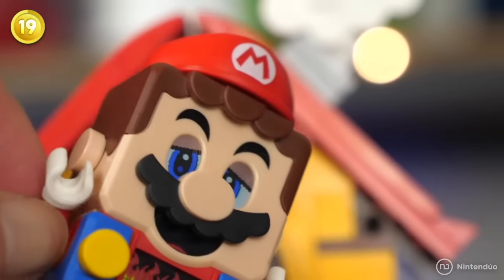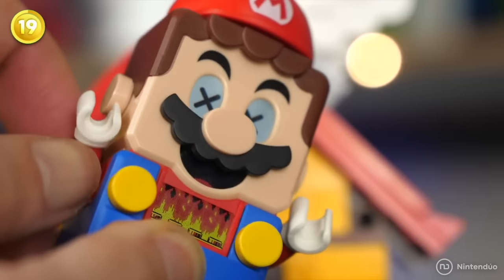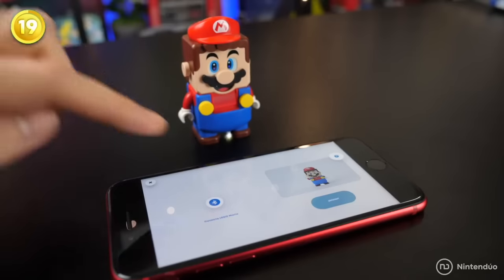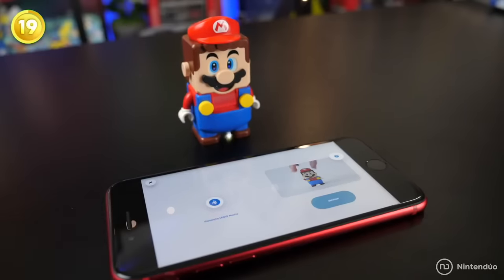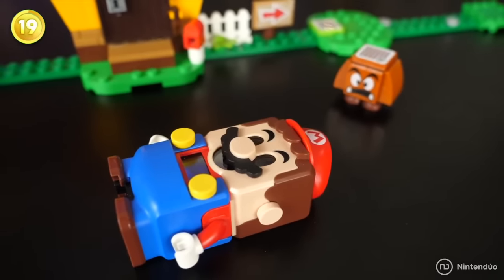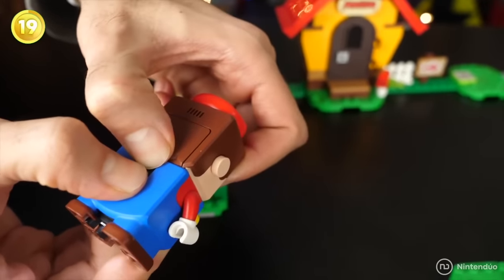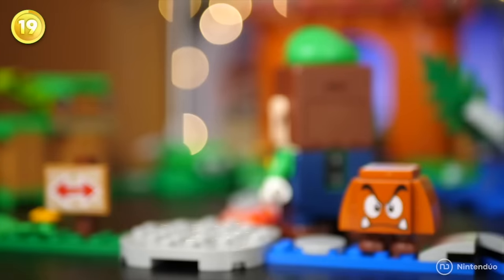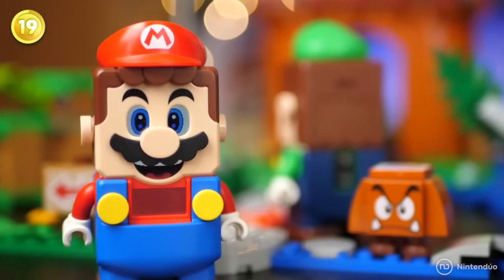LEGO Super Mario doesn't always run smoothly — sometimes the toy will get stuck, especially when connecting with the app. In this case, the best option is to put it in hard reset mode for a complete restart. To do this, you have to press the two rear buttons of LEGO Super Mario until the toy turns off. After this, Mario will lose his memory and return to his initial state.